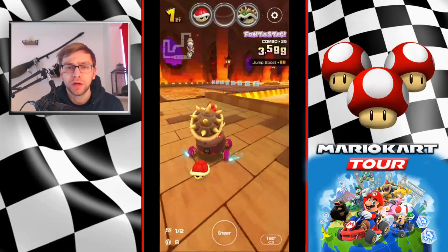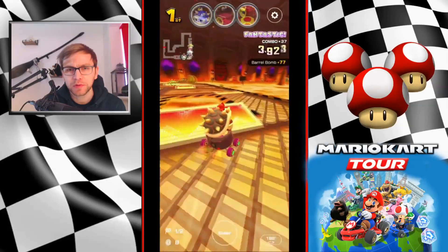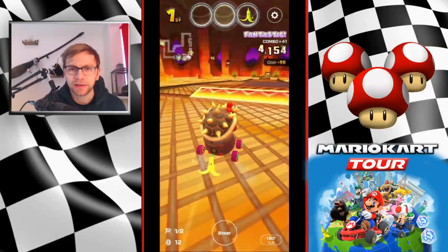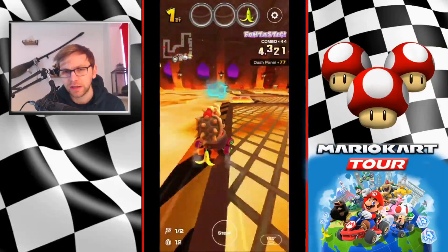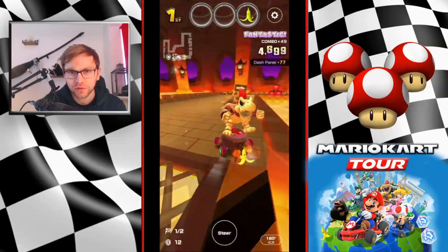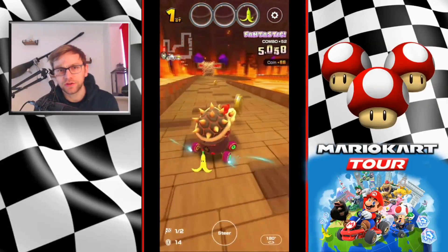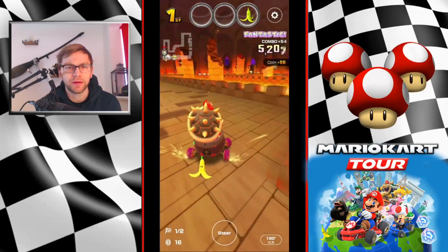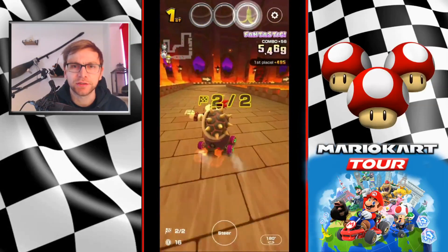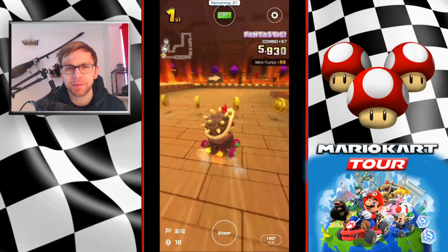Coming around this corner I like to charge up a super mini turbo - it gives me a little bit of extra room to position myself. I would usually take that coin, then turn back and try to get another coin, and set myself up for the side ones which is just an extra little jump boost. You should be able to get all four of these if you take your turn right, and then we've got a supercharge which you can release - and that's the first lap done.